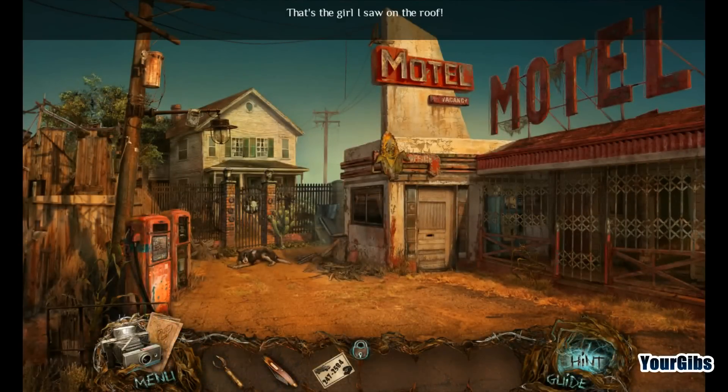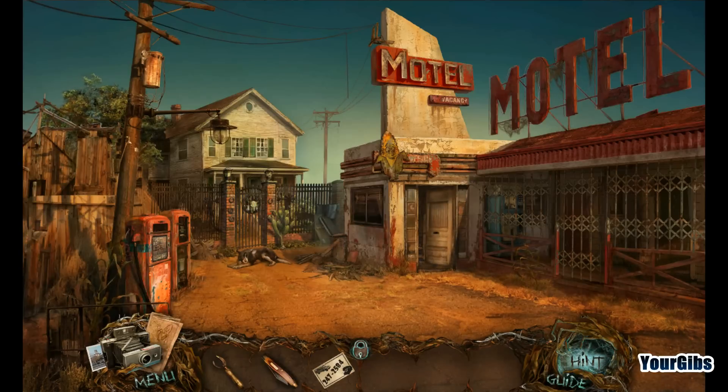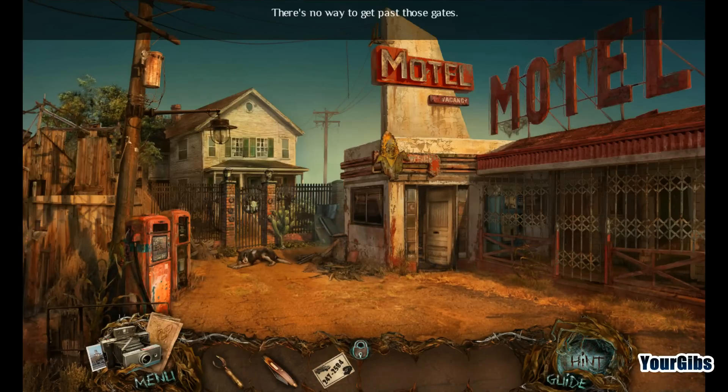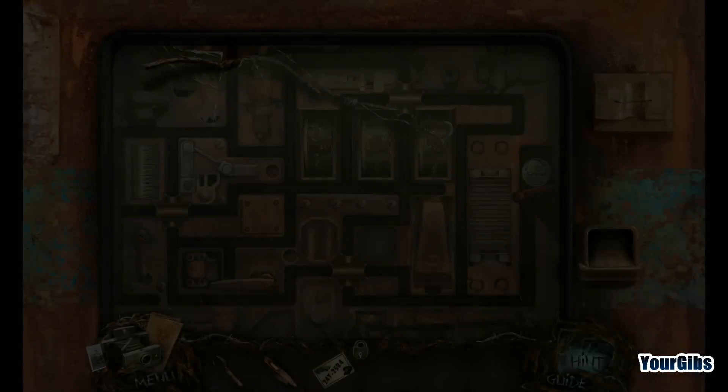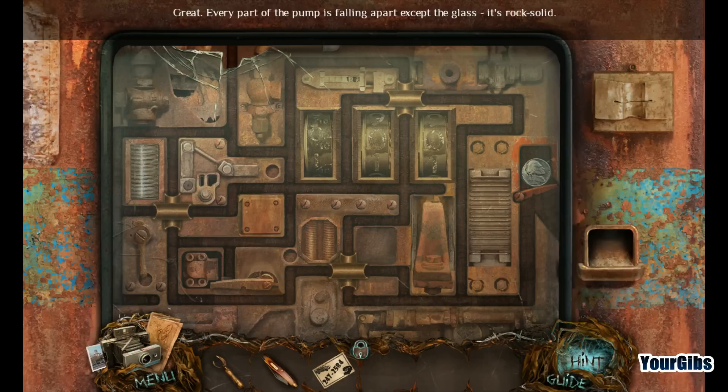Yeah, we're definitely seeing a girl — yeah. There's a doll bill there! Cha-ching! We'll see what that does. I don't know if I want to go into the motel. There's no way to get past those gates. Got something going on in here. Looks like someone already tried to get inside the pump. Every part of the pump is falling apart except the glass — it's rock solid.